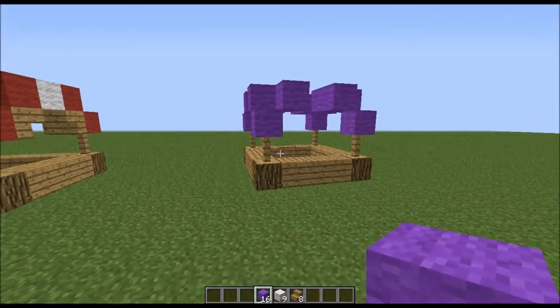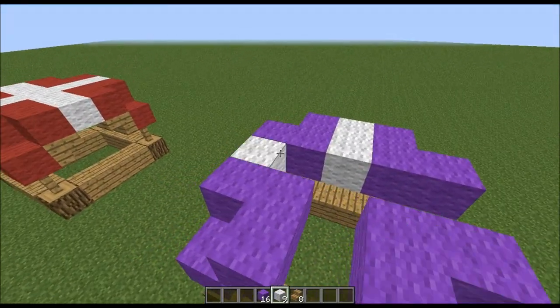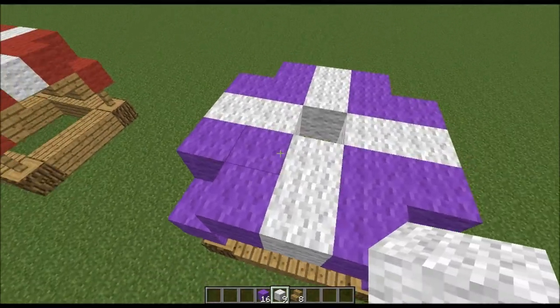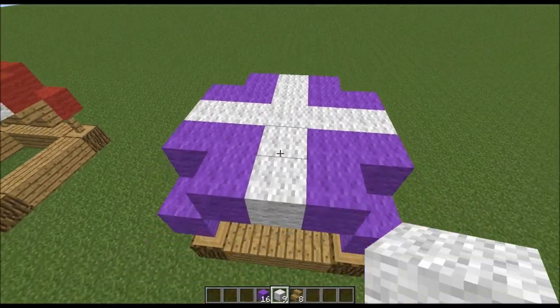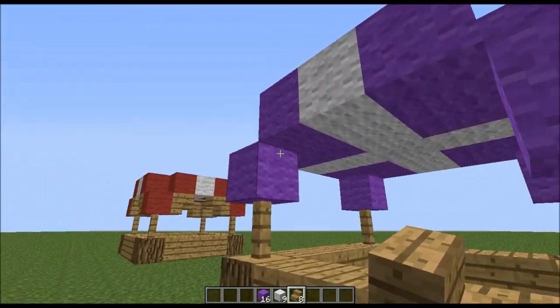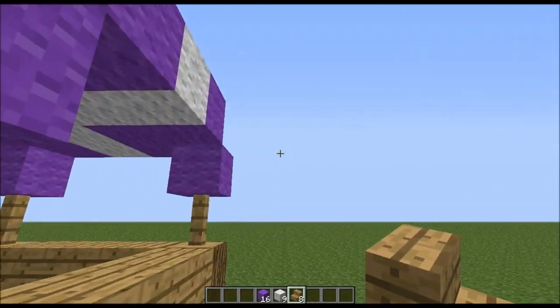All right, so now we have the colored wool in. You need to take your white wool and go along all these gaps and fill out the middle as well. Now the last thing you need to do is take wooden stairs and place them here and here, just to give it more detail and make it look like it's being supported by something.